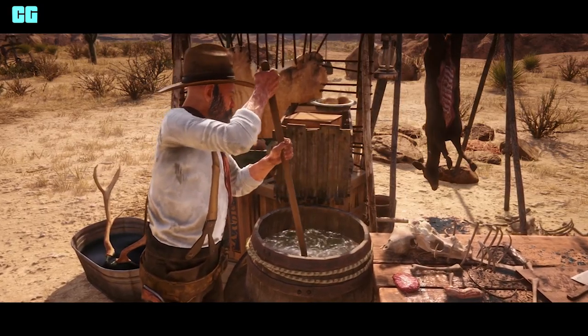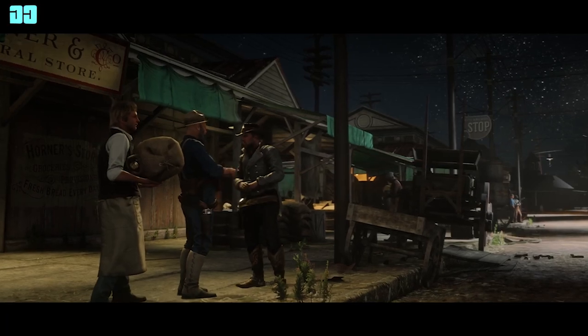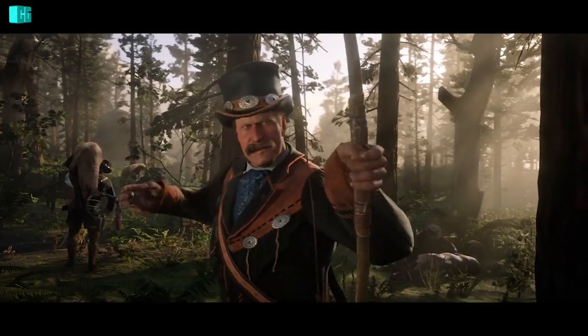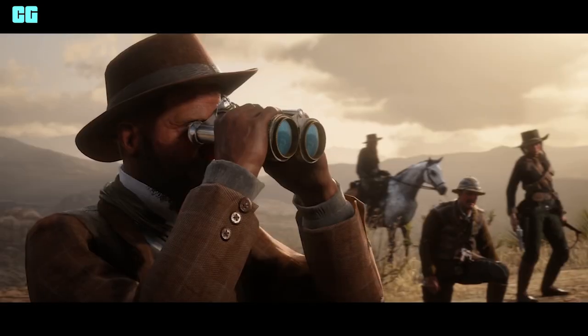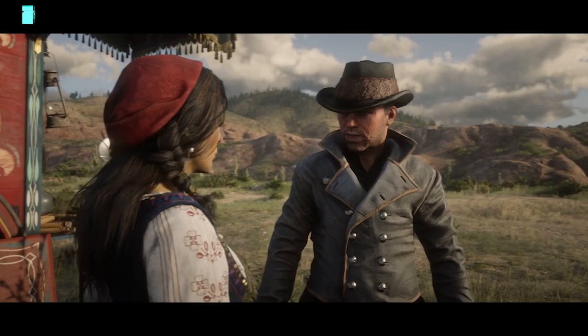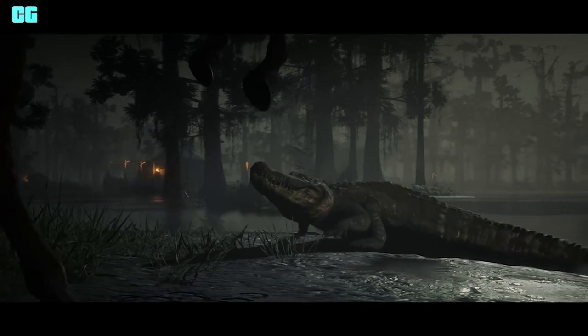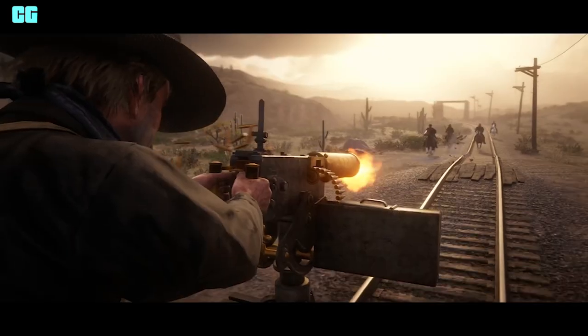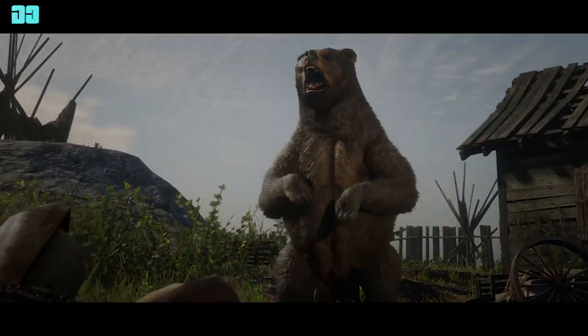So that's some of the Outlaw Pass items in Red Dead Online — the Outlaw Pass is basically a battle pass. Some of the items look really cool, especially the horse mask. Hit the like button and subscribe for more information on the Frontier Pursuits update, because next Tuesday I'll be streaming it and giving a lot of information on what's available. I'll see you in the next video.